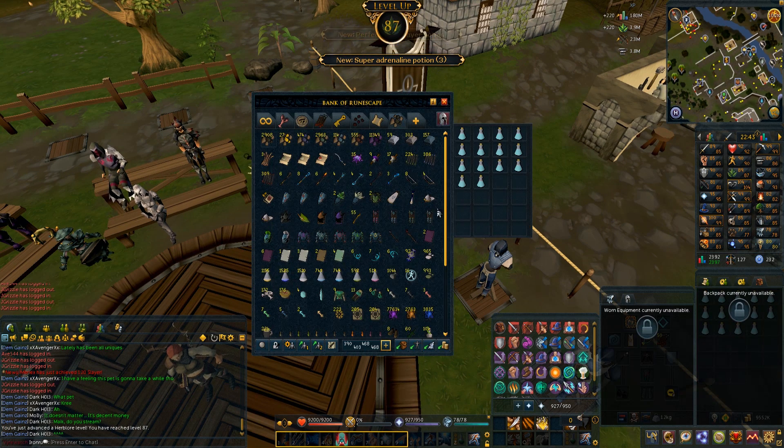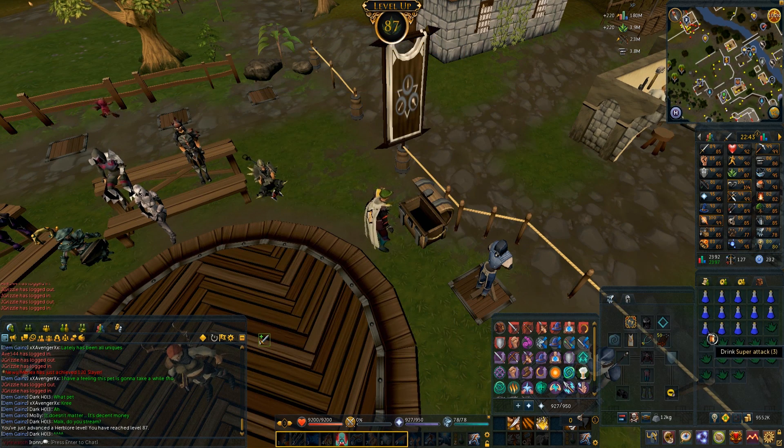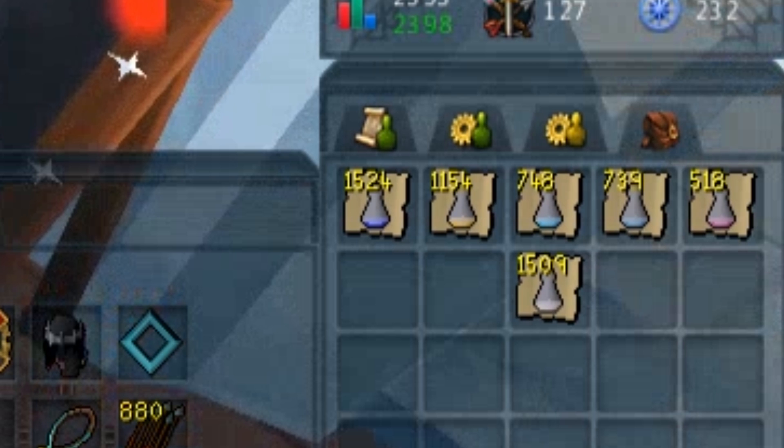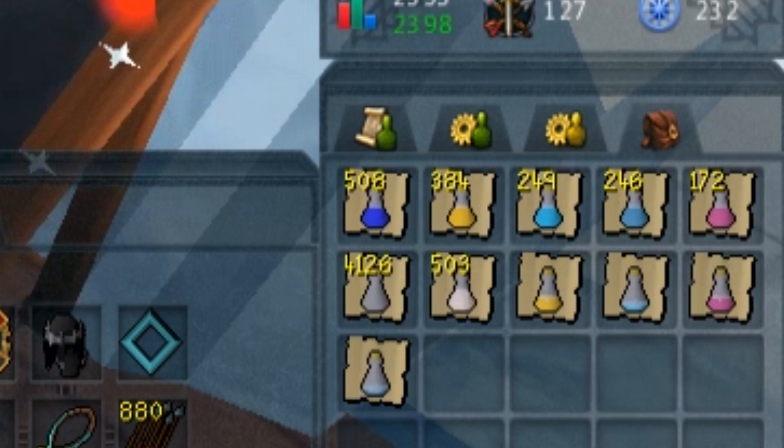While doing my Extreme Attacks I got to 87 Herblore, which means the God Banner is boosting me to 89 and I can start on Extreme Strengths. While doing all my pickpocketing when I was making money for Prayer, I had so many one-dose potions. I decanted them to three-dose with the guy at the GE, which gave me loads of actual potions to use for Extremes — 500 Super Attacks and Strengths, 380 Defenses, 250 Magics and Ranges. I also got some additional Super Energies I can use for more Adrenaline Pots. Thieving really does help for overload supplies, that's for sure.